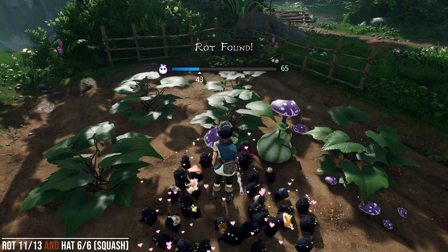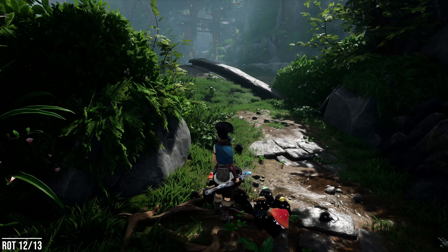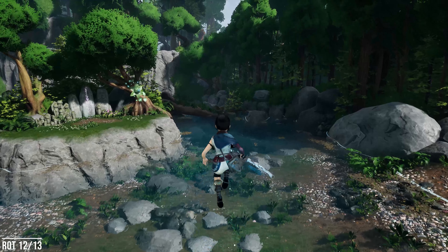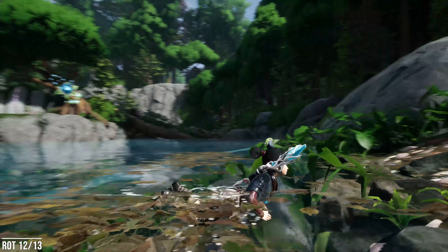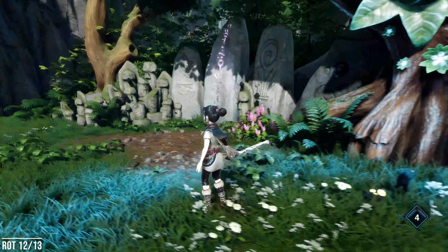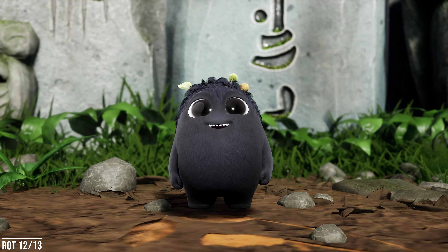Here's another two-for-one special: Rot number 11 and hat number six, the final hat. This is also going to be at Rusu's house area, out the other side of the house. You're going to see a little garden with a water wheel — hit that to get the water, then use the plant to take out your water monster. Run around and you'll see the squash just appeared. Go over to it and hit L1 — if you don't hit L1, nothing will happen. The Rot will come out and you'll get the hat as well.